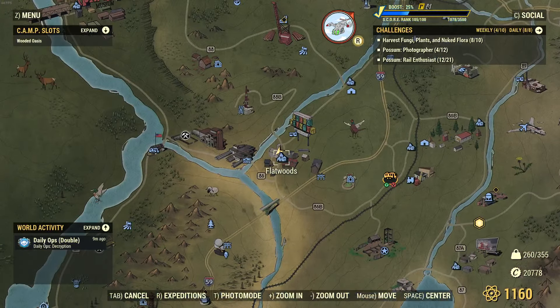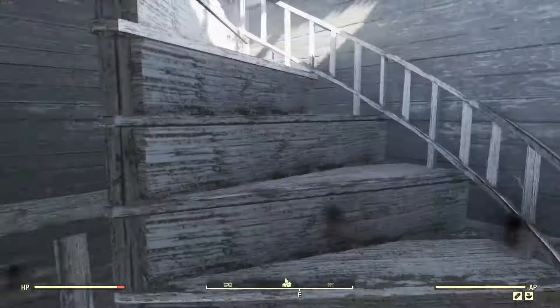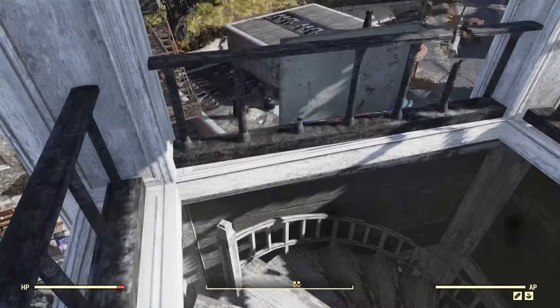Moving right along, we are going to Flatwoods. Once there we're going to be heading to this church and going all the way to the top. This location can spawn between one and five boxes of sugar bombs, so hopefully you get lucky because I did not.